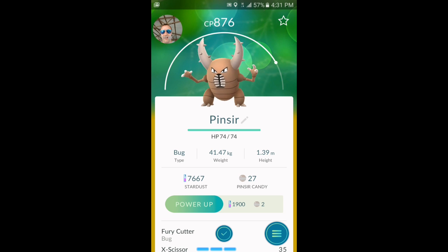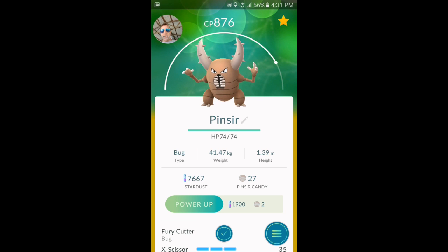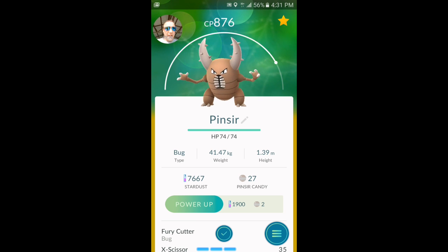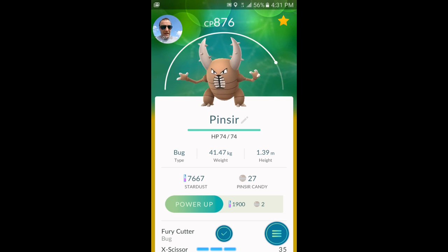Alright, doesn't look like I can evolve him, so I imagine we'll just power him up and star him. Well, that's all I got for you guys today. That's my fifth egg, and I've only had one I could evolve — the Eevee. I know there are 17 different possibilities with a 10k egg, and this is the fifth different one I've gotten, so I guess I should be thankful for that. Miner Mountain out. Peace.